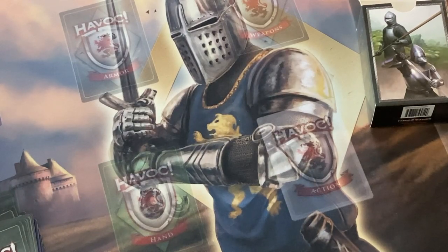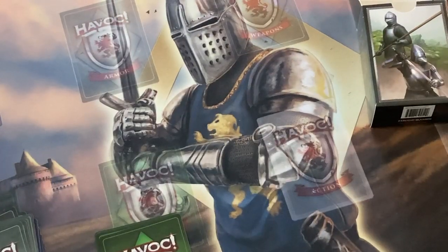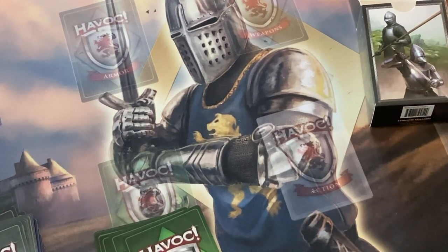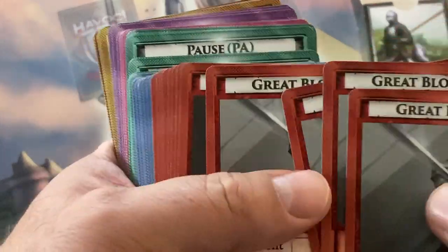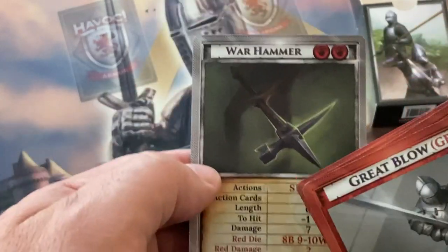Now we're on to the Combat Action cards. It's got six thrusts — yep. It's got four Smerces. Eight Crapos. In Havoc, the Combat Action cards tell you what the fighter is doing with its Combat Action. Great Blows are something unique to the Knight — a Knight can use a Great Blow for any type of weapon, so that could be used for the Warhammer or the Spear.